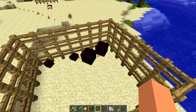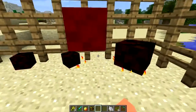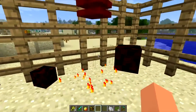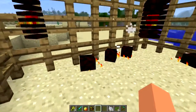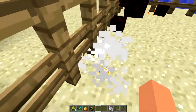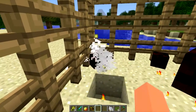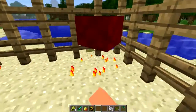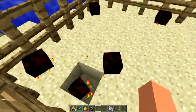Up next, we have magma cubes. Magma cubes now drop, funnily enough, magnet cream. Magnet cream before was only obtainable by using blaze powder and slime balls. Now on rare occasions you can actually gather magnet cream directly from magma cubes, so that's one new thing.